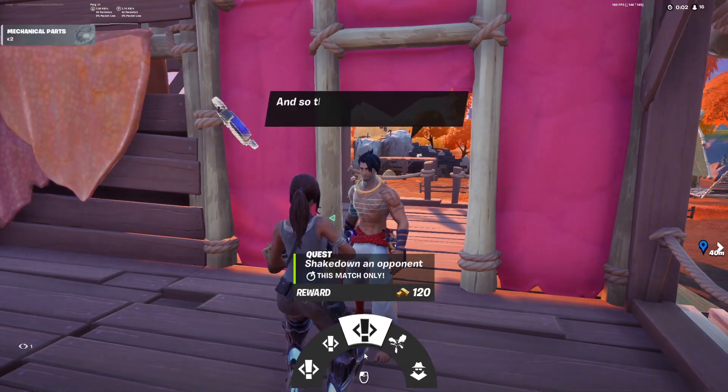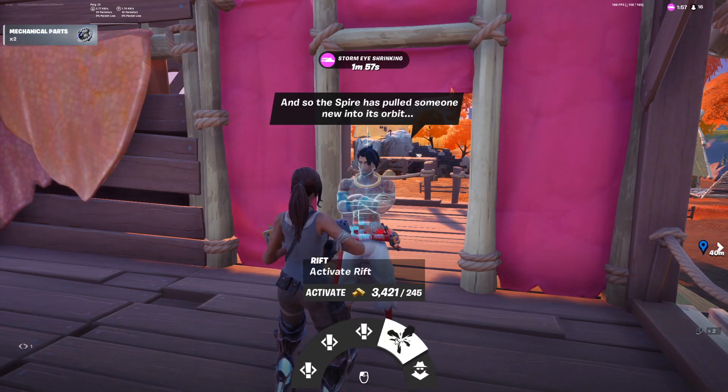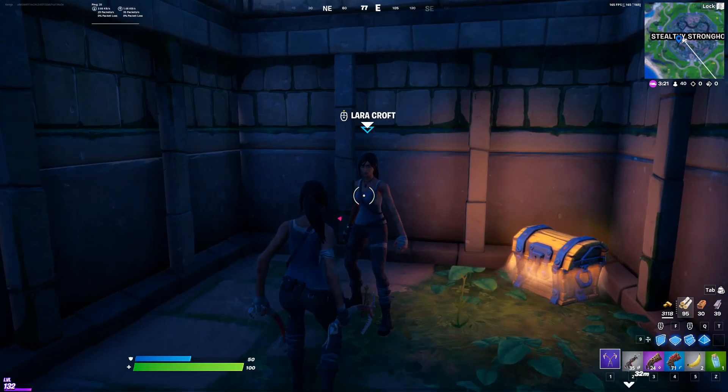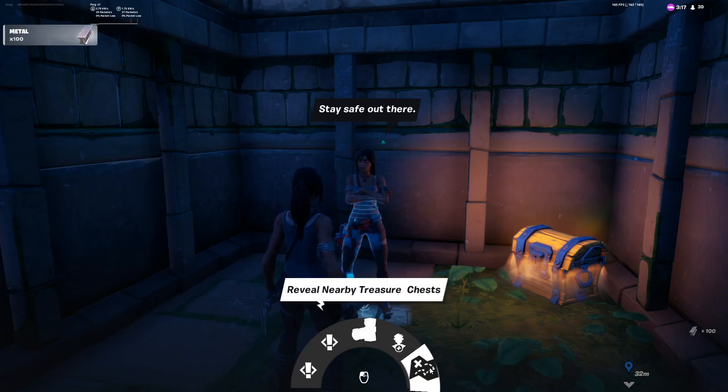NPC number 26 is Raz, and she can be found here in Colossal Crops. From him, you can get three different quests. You can also activate a Rift and activate a Prop Disguise. NPC number 27 is Lara Croft, and she can be found here in Southie Stronghold. From her, you can get two different quests, buy bandages, hire her, or reveal nearby treasure chests.